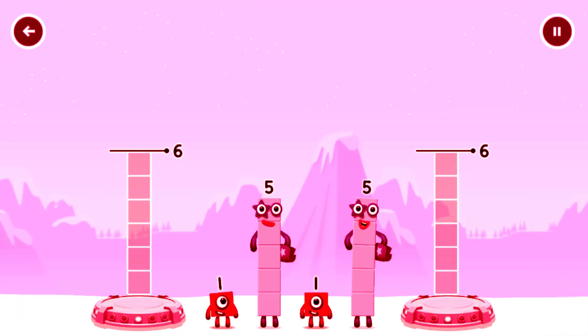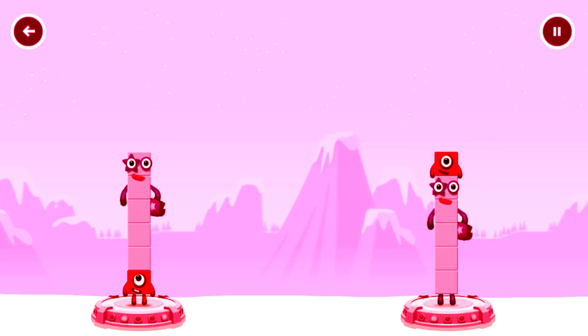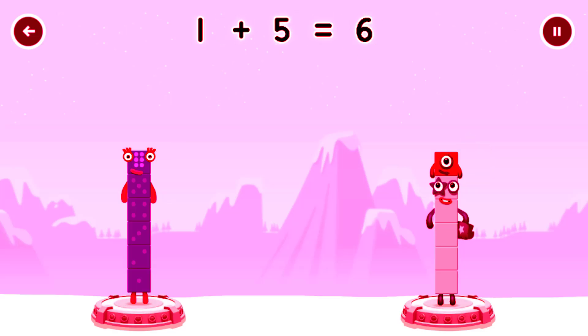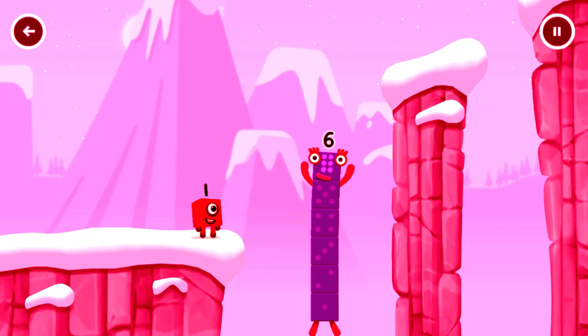Share the number blocks evenly to make two groups of six. Five, five, one. Correct! One plus five equals six. Five plus one equals six. Six equals six. I am six, in the mix!